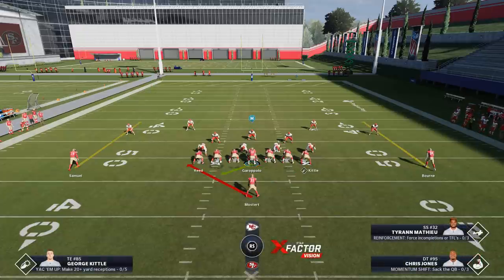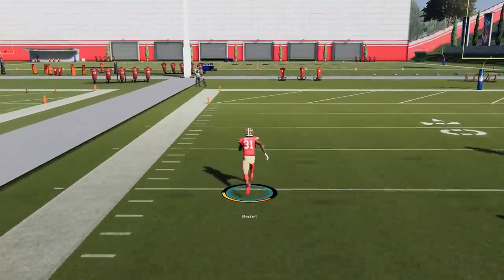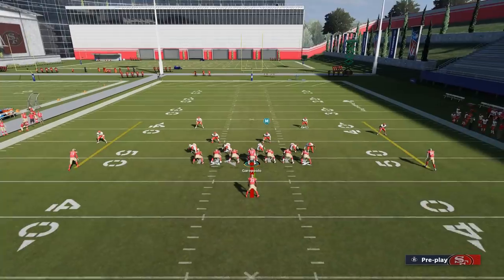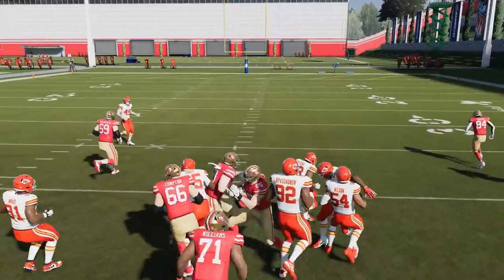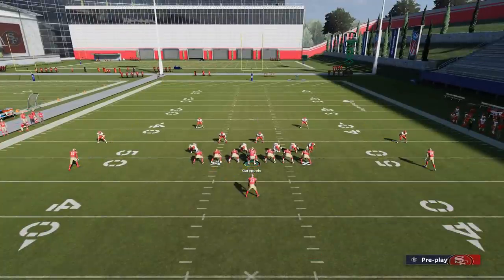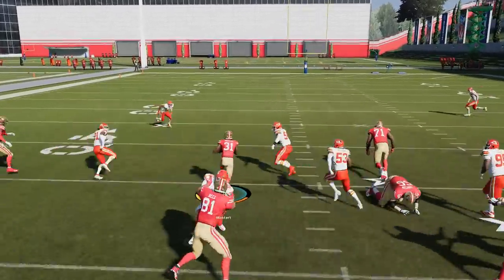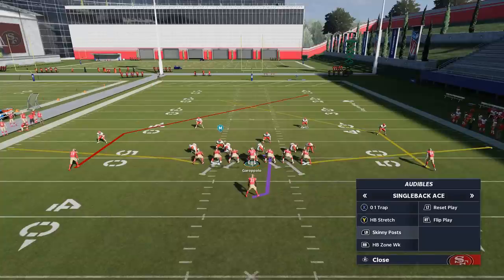This is a good example right here — it looks like we have two high safeties. Anytime you have a cover three safety in the box, that adds an extra defender to defend against the stretch run. But here where the linebackers are kind of tight, this is a good opportunity to hit them with a stretch run and go outside. You can see that was a horrible tackle attempt — the way safeties play the run on stretch plays since the latest patch is actually pretty bad. I'm a much bigger fan of the 0-1 Trap even though it's not going to get a ton of huge gains — it's one of the most consistent runs in the game. The stretch play might be more explosive, but the 0-1 Trap is definitely the most consistent. The right side of the line is pretty tight stacked — you can just go to the open side. It's a single read cut every time.